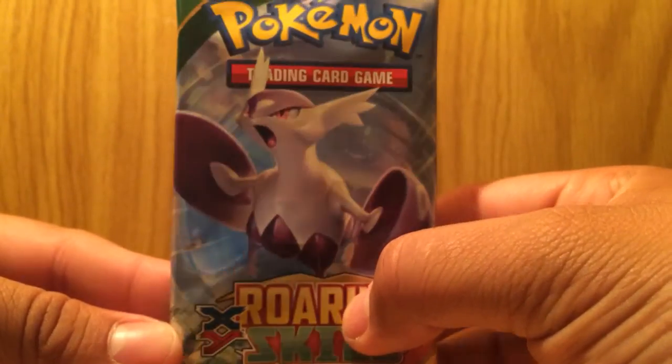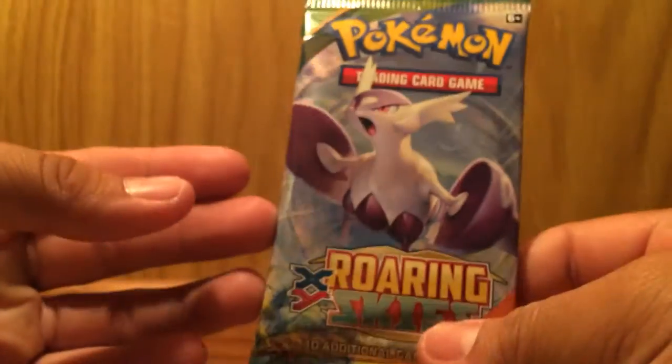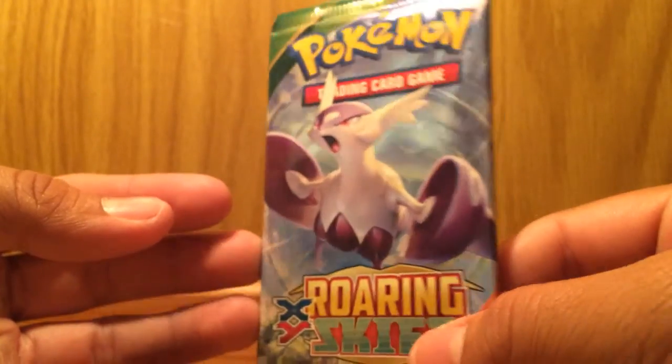Booster packs — this is what I bought today. I have a few right here; these are all Ancient Origins. I predict you're gonna pull only one Roaring Skies and at least one secret rare. Okay, well let's get this started already.